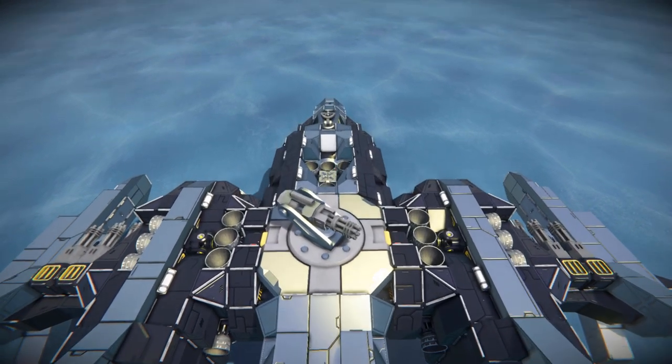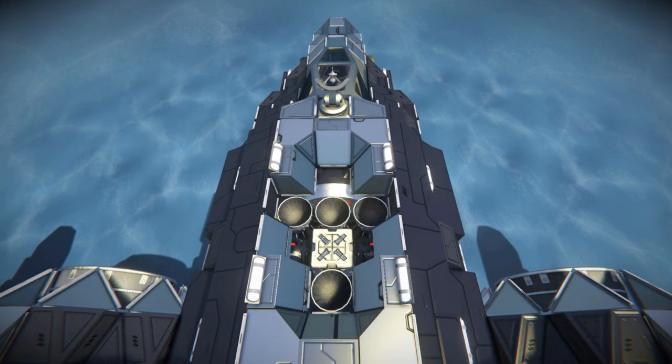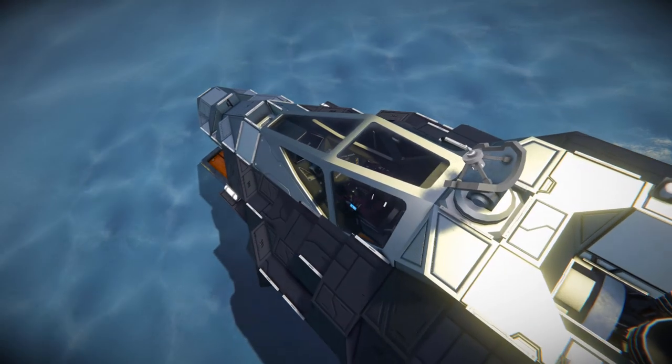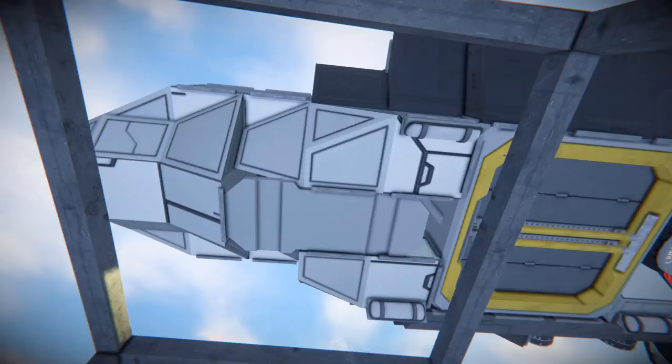Coming up and above this lovely ship we can see even more hydrogen thrusters, some more lights, and some great blockwork. Over towards the cockpit we have a parachute — a very nice block to save your ship from crumbling into pieces, say if you forgot to recharge it with ice. There's also the antenna over there. Dropping down underneath — like I said, the landing gear is in a kind of awkward position, but it's doable and livable.